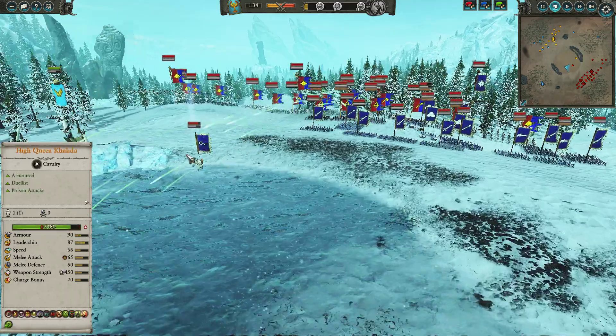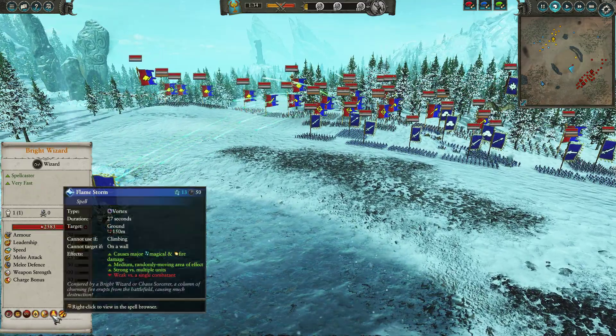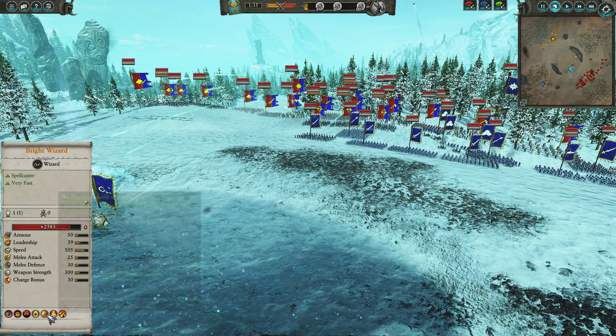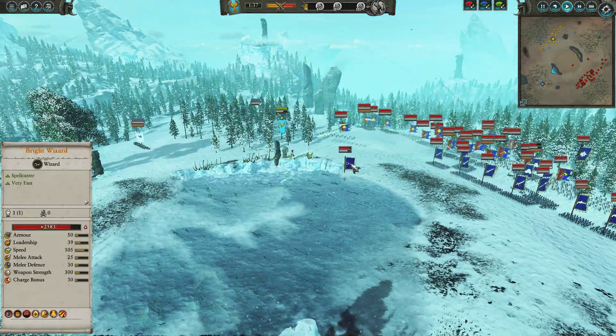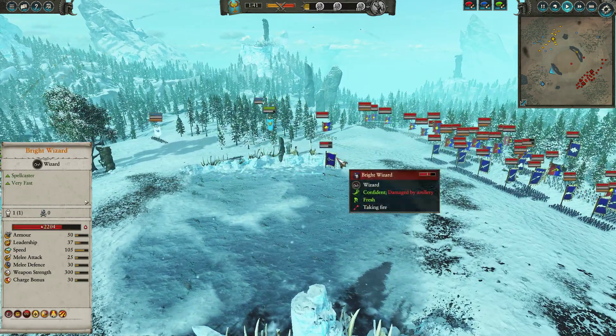I missed this guy, so let me go over his spells quickly. He has Piercing Bolts of Burning, Firestorm — which is great against chaff — Flamestorm, which is pretty trash as a vortex but strong against mobs of chaff, Flaming Sword of Ruin, which is a great buff, and the King of Fire Cloak — potentially a lot of damage. Surprisingly, no Fireball, which I feel is almost a mandatory spell if you're bringing a Bright Wizard.